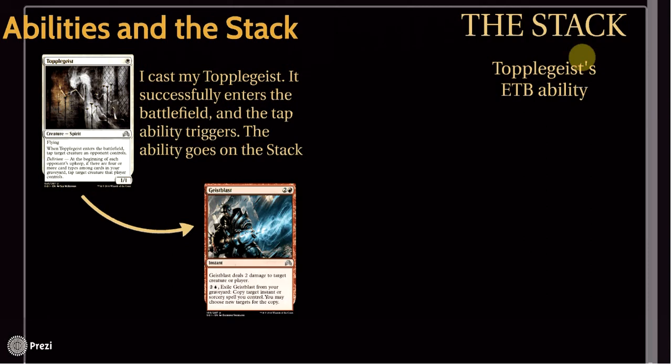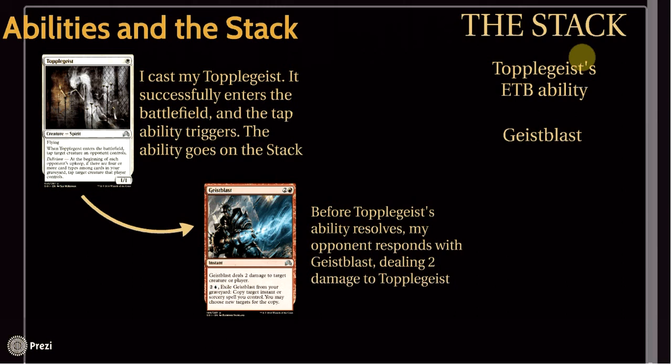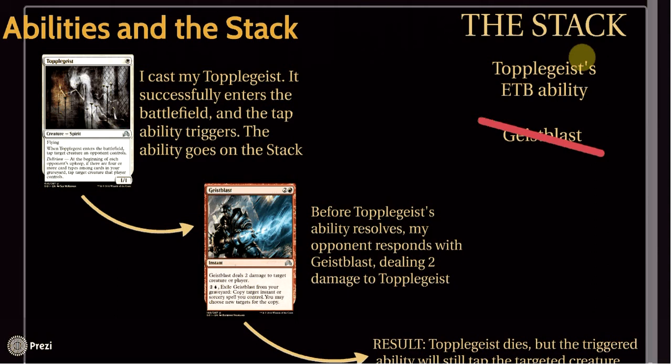My opponent wants to kill Topplegeist — he doesn't want his creature to be tapped. He uses Geist Blast, targeting Topplegeist, to deal two damage to it. So Geist Blast goes on the stack above Topplegeist's enter-the-battlefield trigger. Is this going to stop me from tapping a creature? The answer is no. Geist Blast will resolve, deal two damage to Topplegeist, and Topplegeist will die. But Geist Blast didn't interact with the stack at all — it didn't target the trigger, it simply targeted the creature itself. Topplegeist's enter-the-battlefield trigger is still on the stack and is still going to happen. Even though he killed the source of the ability, Topplegeist's ability will still tap the creature it targeted.